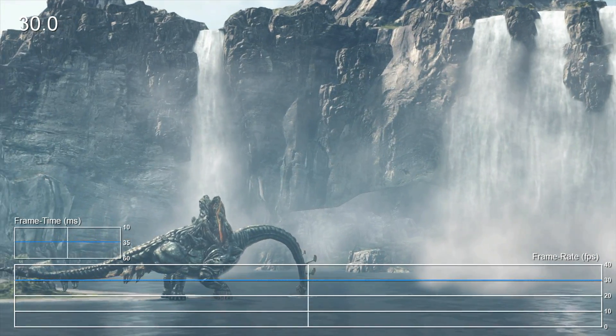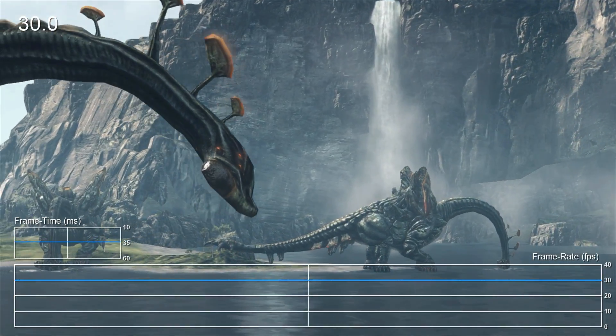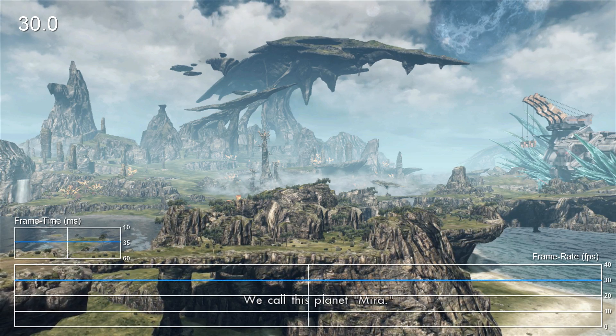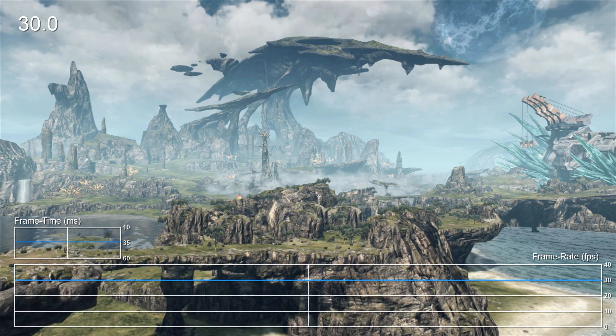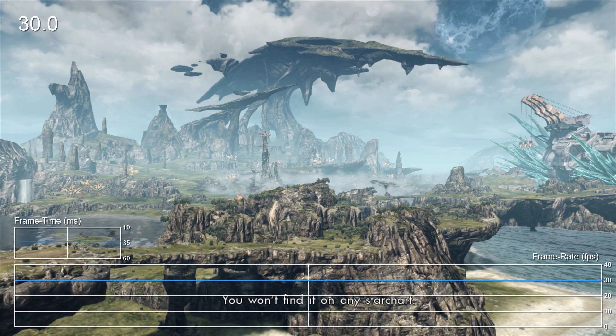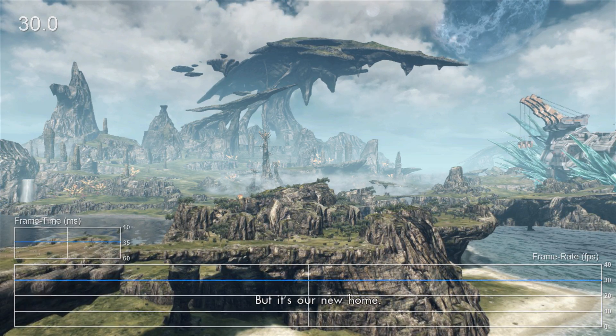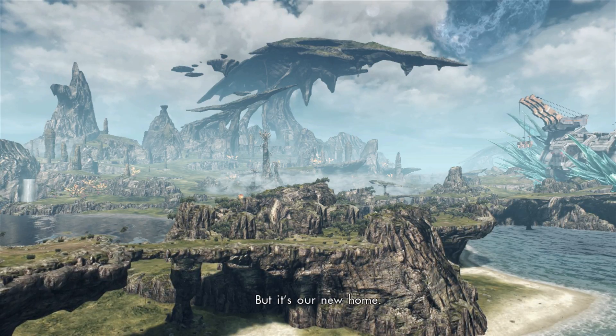The whole 'see that mountain over there? You can go there' trope is well worn at this point, but in the case of Xenoblade X, it really bears repeating. The land visible during this intro is one of several fully explorable areas, with no additional loading screens present at any point. It's entirely seamless.